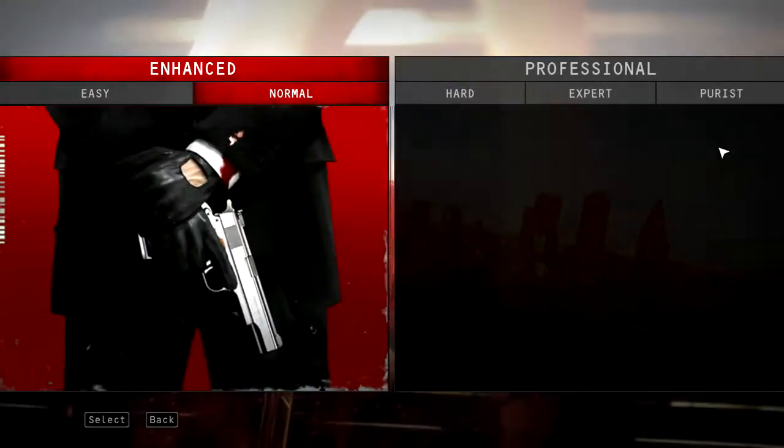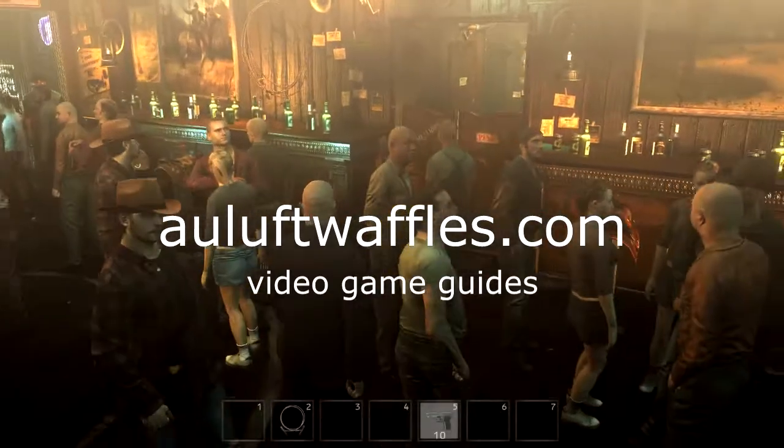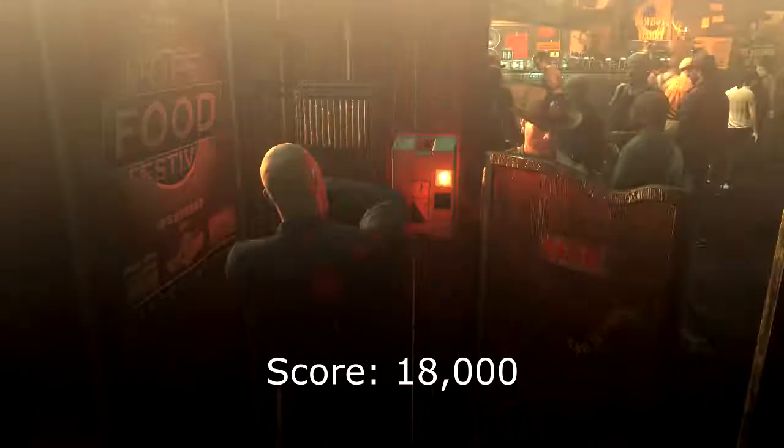This is the guide for the only part of the Welcome to Hope mission. It's called Balls of Fire, and this guide is under purest difficulty. I'm aware that I've done a guide for this mission before, but that guide didn't score maximized by picking up the evidence as well as staying undetected.